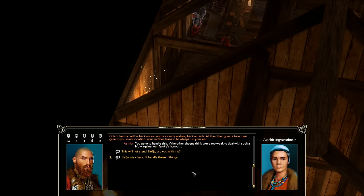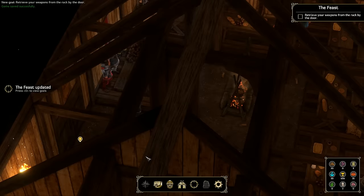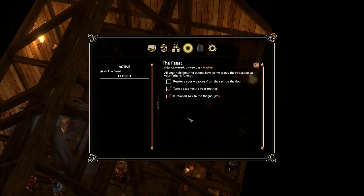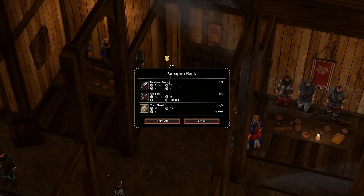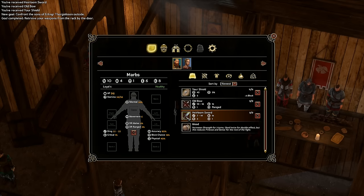A confrontation unfolds - most guests follow us outside and form a half circle. Someone says this is against family honor and won't stand. We retrieve weapons and equip them. The camera angle is a little weird and hard to see clearly, but having weapons equipped is usually a good idea. We head outside.